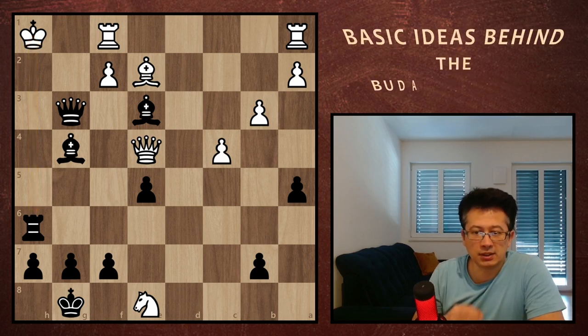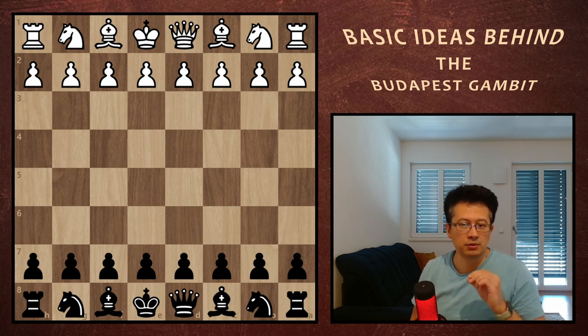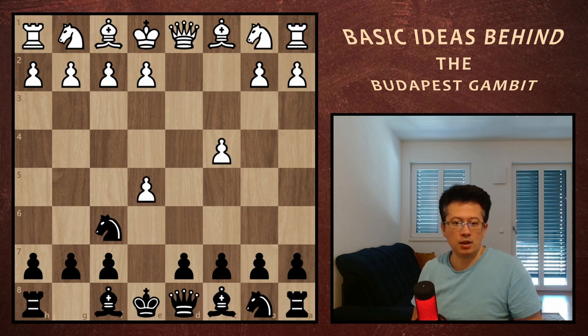From a distance, it seems so simple and so easy. Now, if you like the attack, the next question is: how do we get there? How do we get into position to develop such a strong attack? Well, let's get back to the beginning of the Budapest Gambit. Here we have a simple move: knight f3.